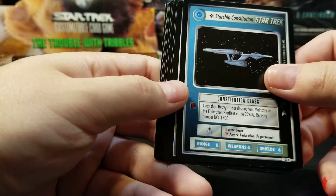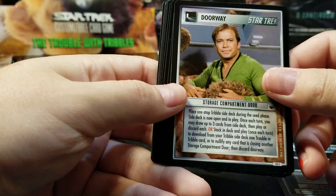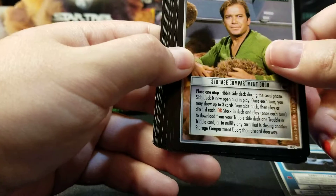Starship Constitution. Storage Compartment Door — this is something that you would seed with. That would allow you to seed as you start the game with it, and that would allow you to play certain Tribble cards.